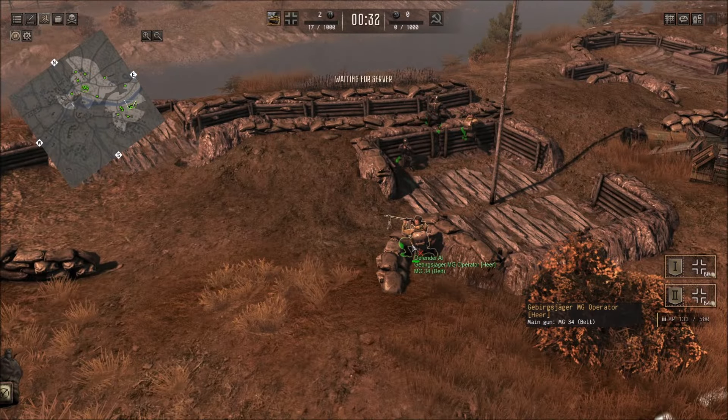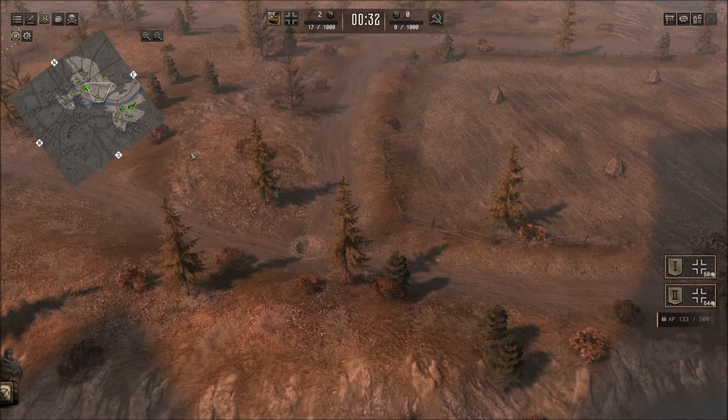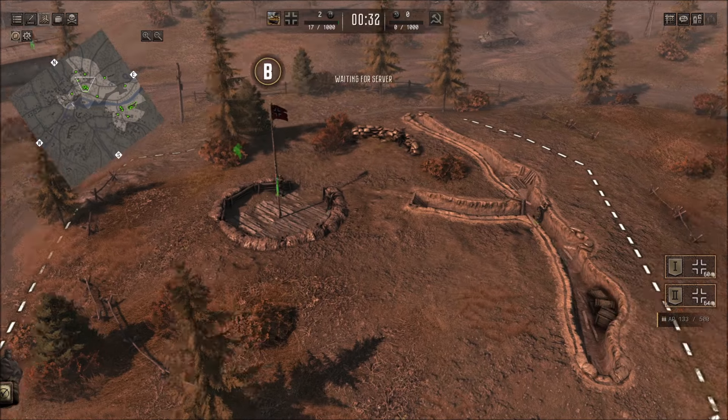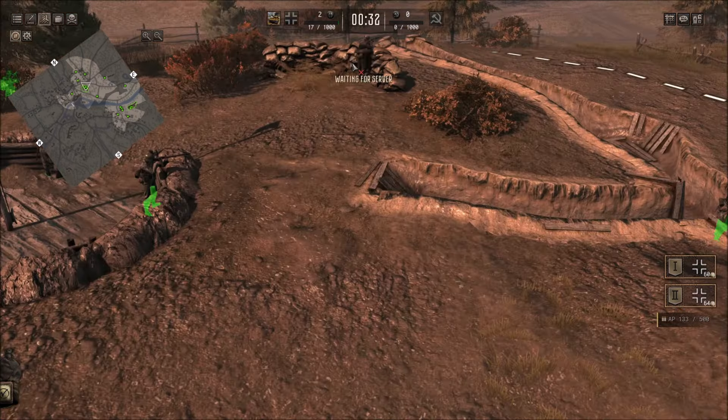Yeah, we got a light MG34, so that'll help this defense here. Riflemen scattered throughout here as well. This one's not as good for defense. We just got an emplacement here - a gun emplacement it looks like. Some light machine gun and some riflemen.